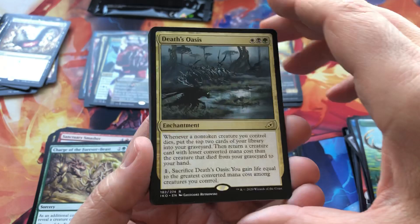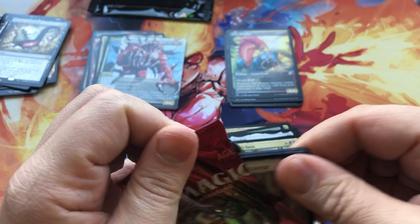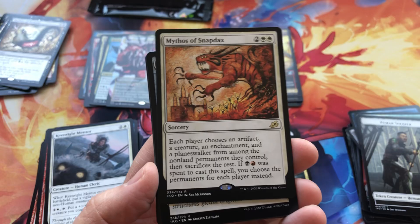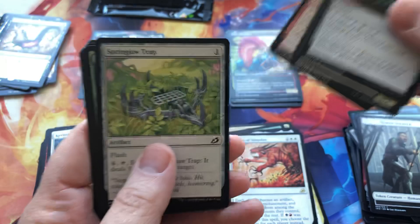Death's Oasis. Last pack and then we will do a quick recap. Mythos of Snapdax — very cool. Crystal. Alright, that was our last pack.